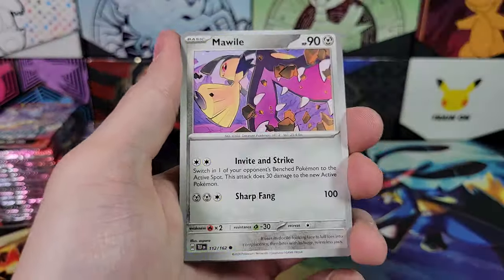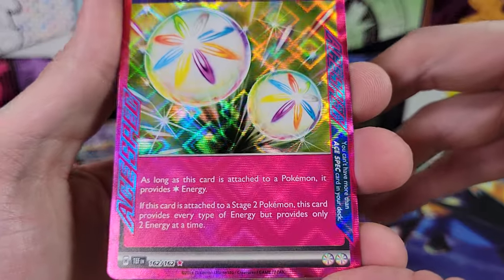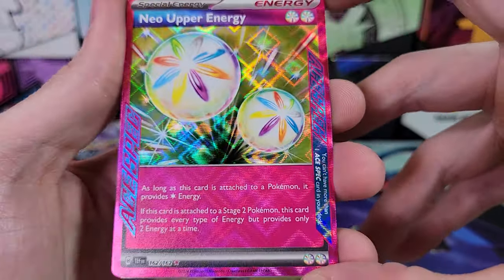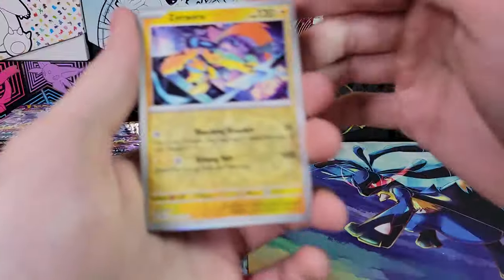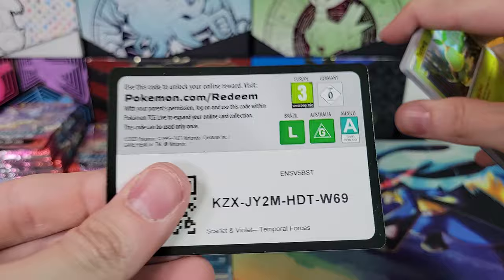We've got Pine Coal, Mawile, Iron Hands, Sandy Shocks, and Neo Upper Energy — very cool. Here's a look at the cool foiling on these A-Spec cards if you haven't seen it yet. I've shown it off in literally every video because I think it's super cool. I really like the foiling on these A-Spec cards — I want them to keep doing that.